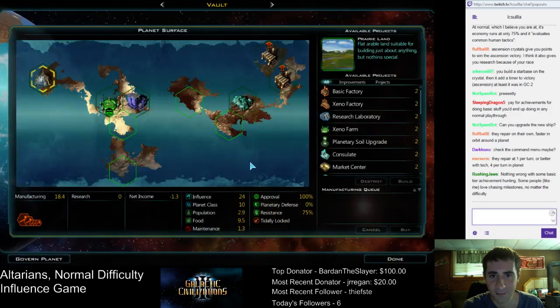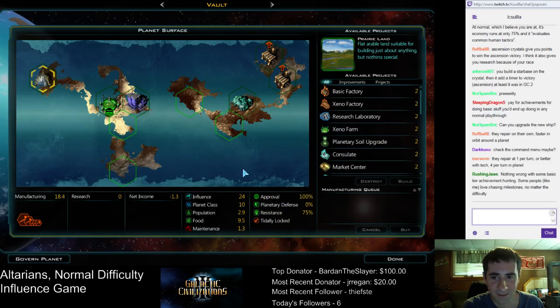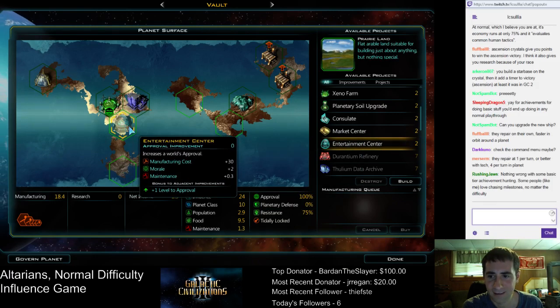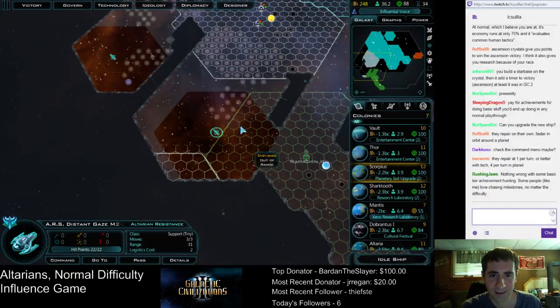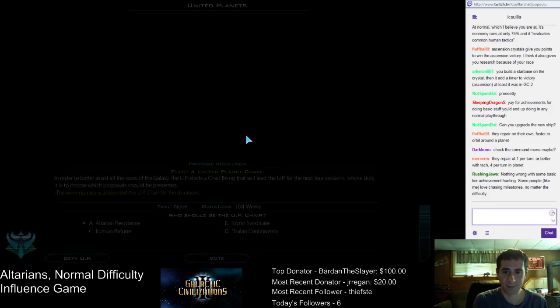A lot of planets finishing their stuff this turn. We got the Xeno Medical Center — approval is good for the time being. Let's put down the Entertainment Center. Vault is going to be money. Not a great planet for that but it'll make some money.